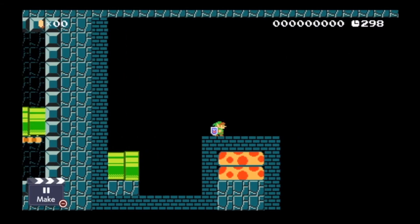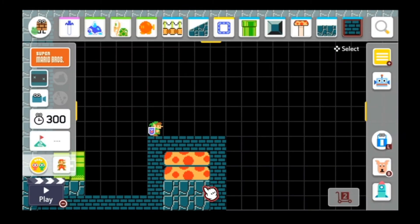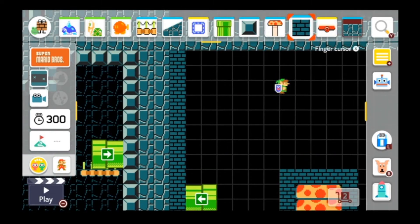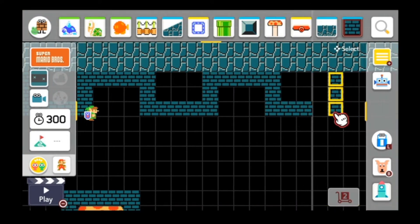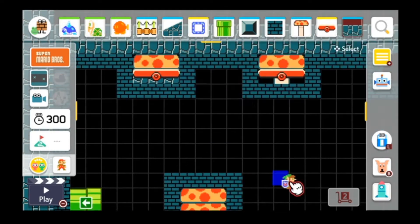We can also make the player feel more like a Minecraft player by enhancing their moveset. What is an item that greatly enhances the player's moveset? We're turning them into Link. I know it's not Steve, it's Link. But it'll have to do. He has a bow. He has a bomb. It'll be fine.